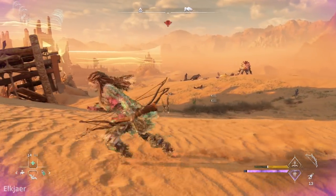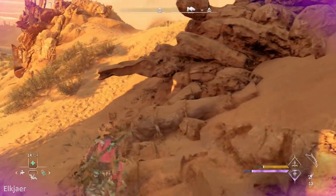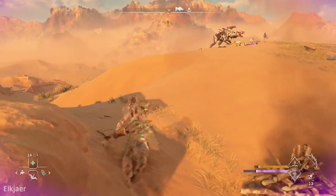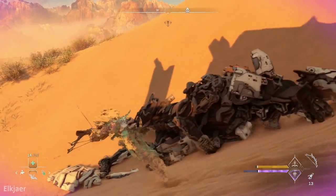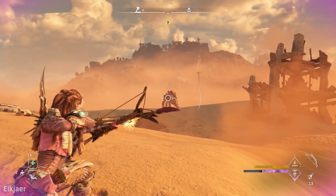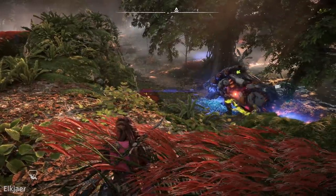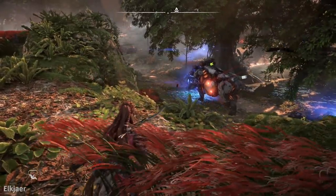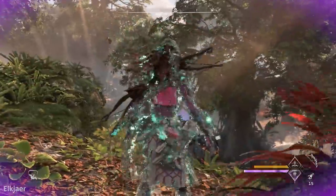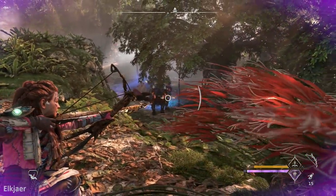I got 17,000 damage in just that one shot and obviously killed the Ravagers that were standing next to it. But 17,000 is not 19,000 — that's because we didn't take advantage of the high ground damage coral on our bow. If you go to the Behemoth site in the jungle area of the map, there's conveniently a cliff right next to where the Behemoth spawns, meaning we now have high ground and get that extra damage boost.